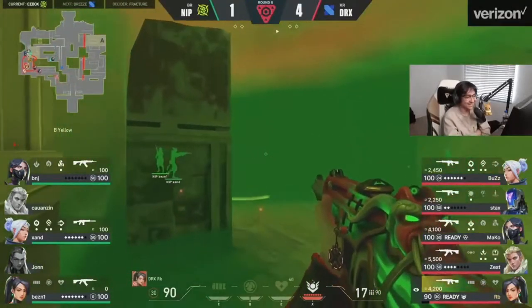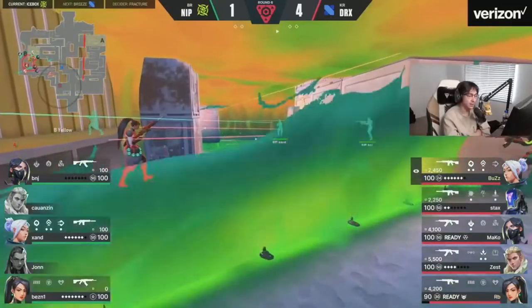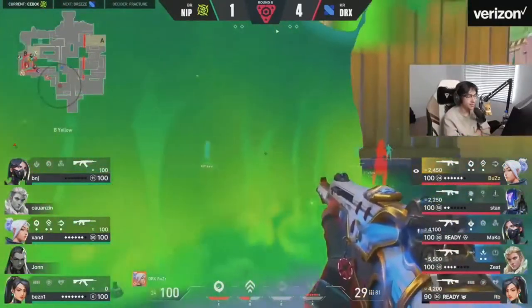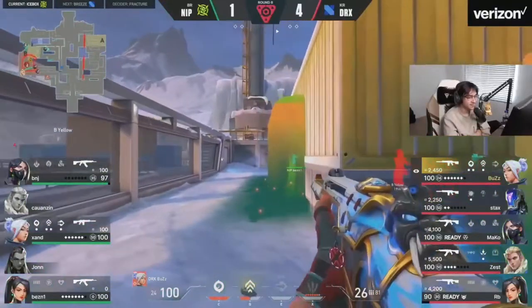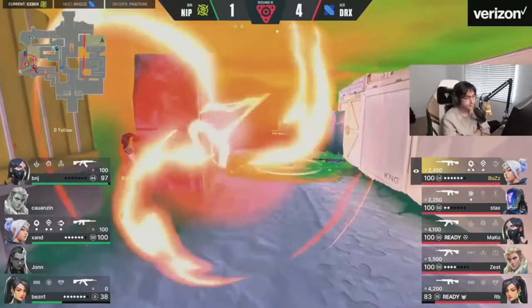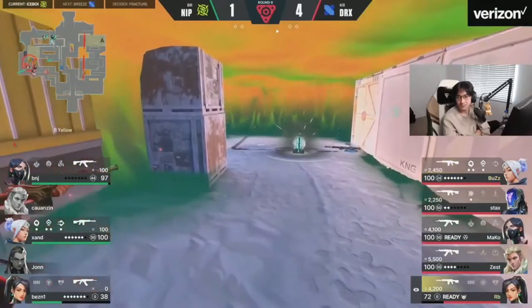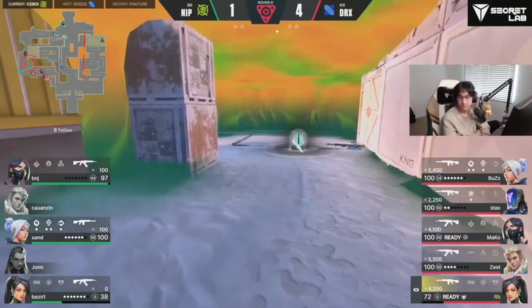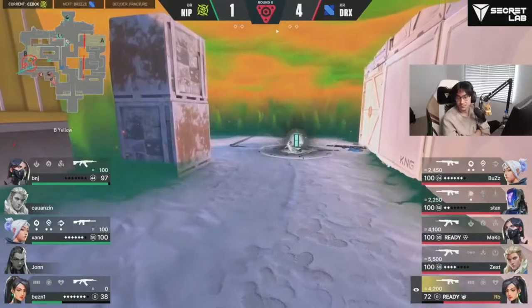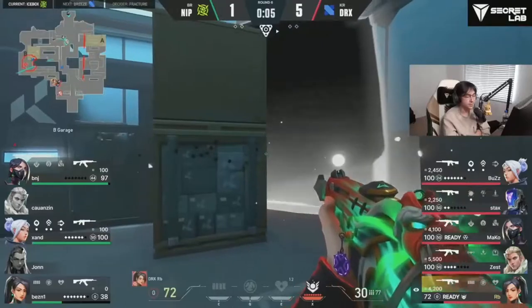You can definitely argue that you need a play to be made in that situation though because you're in a tough spot. That's gonna be so difficult for NIP here — just watching for this look off the side of yellow right now. That wasn't meant to happen. At this point it is just over — you can see the players of NIP already exiting. This is the trouble with DRX: they are so good at the push and pull of this map, being able to set up and use all their utility.